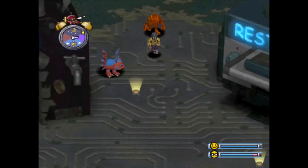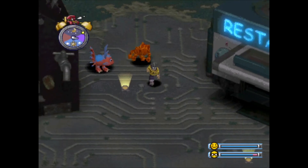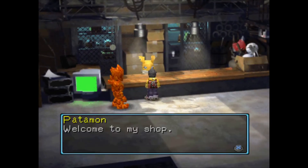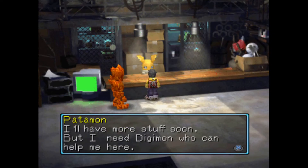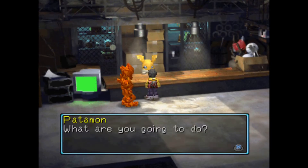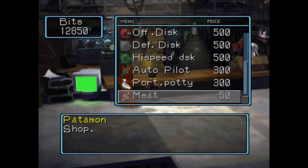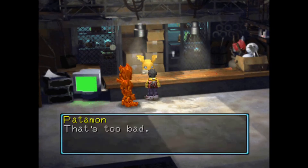Little lights. 'What do you think? I turned on the light — bright enough? Let's make our city clean and cheerful.' We've got little lights, and it looks like we have an item shop. So I guess Patamon's the one that does that — I was thinking it was Biomon. Let's see what he's got to sell. 'Welcome to my shop. Look, Nathan — this is my shop. I'm going to sell all kinds of items. I'll have more stuff soon, but I need Digimon who can help me here.' He's got the essentials. Perfect.